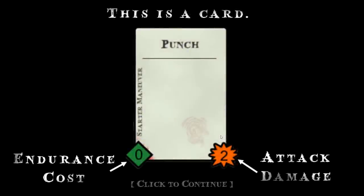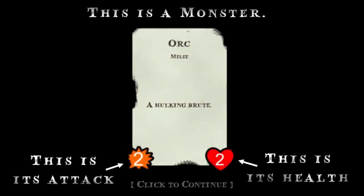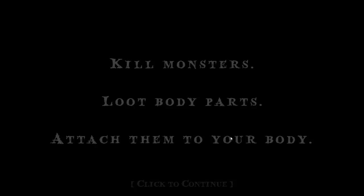I tried to go with a very minimalistic intro to the game. This is a card — endurance cost down here, attack damage over here. This is a monster, this is its attack, this is its health. And then a little bit of something to set the tone: kill monsters, loot body parts, attach them to your body. Done. And then it drops you into the game itself.